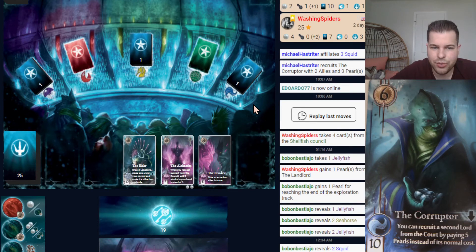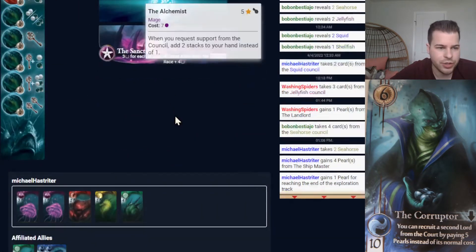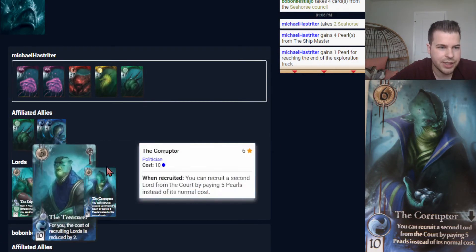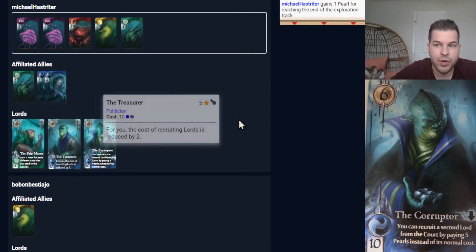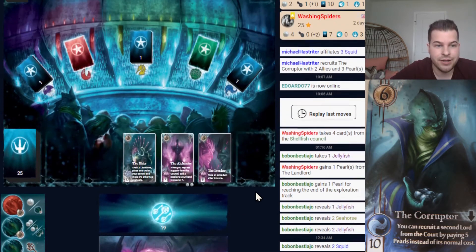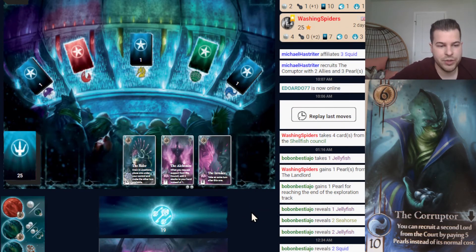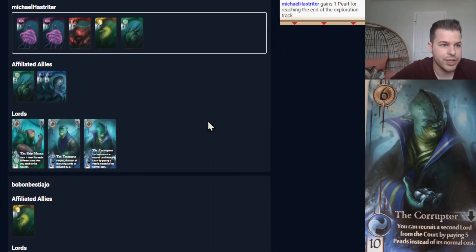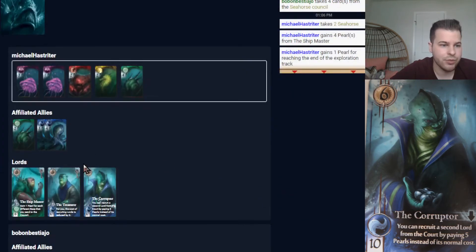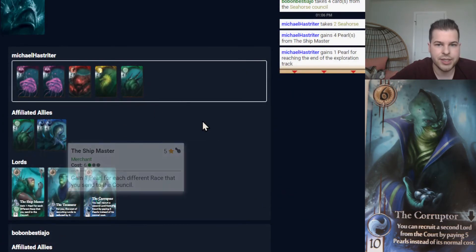I don't want the Alchemist because I already have 2 Lords that have a key, and it's not time to make those abilities go away. Once I get a 3rd key, all 3 keys have to be used to create a location, which will cover up the abilities of those Lords. I won't be able to have that reduced cost or get Pearls as easily.